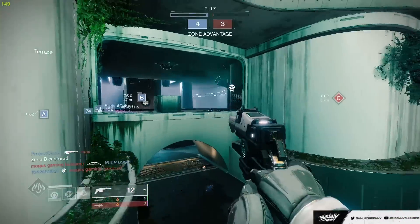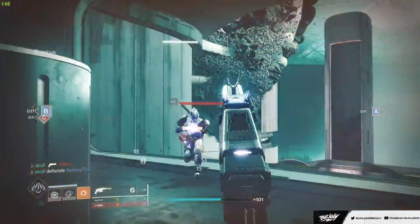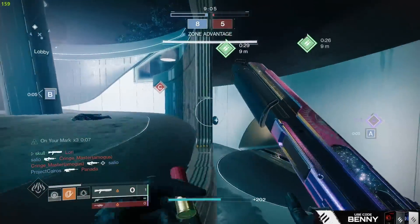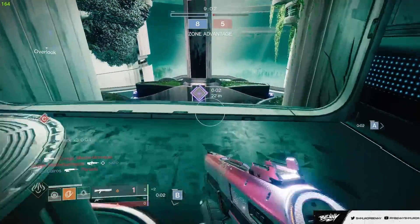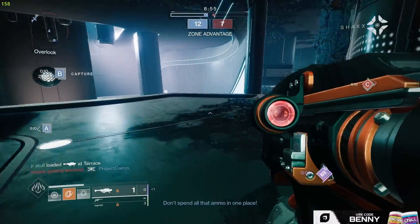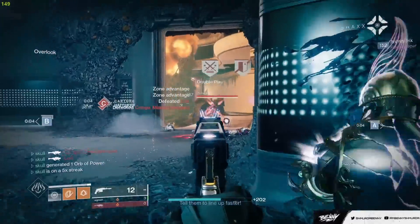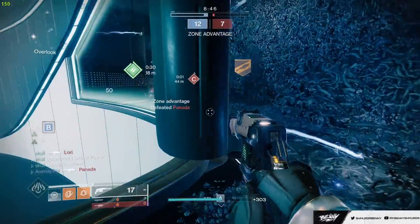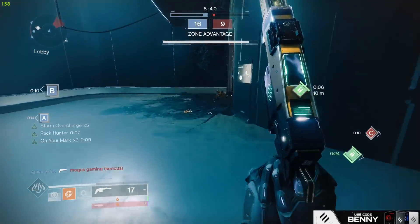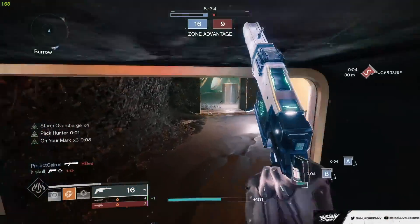So it seems like from the perk description I'm supposed to get the assist with the Sturm, but I keep getting the kill. Wow, that feels awkward. Oh my goodness, I should not be alive — okay, but we are. So Sturm overcharge times 5 — what the hell, just for getting an assist! Oh, this is broken. I wonder if this is getting fixed? Did I even post this?